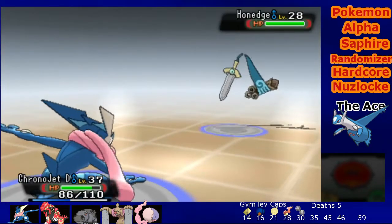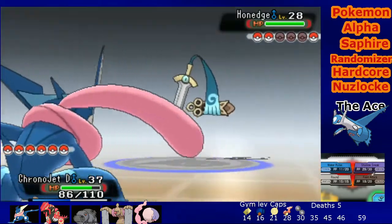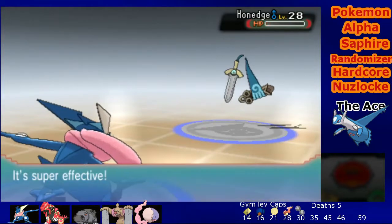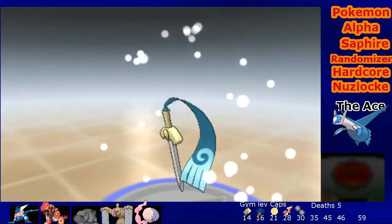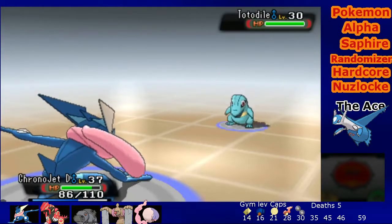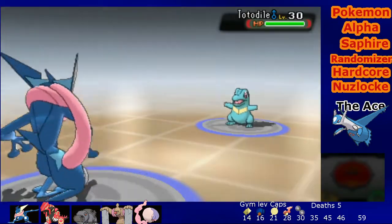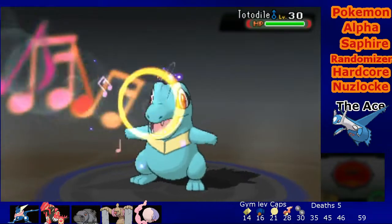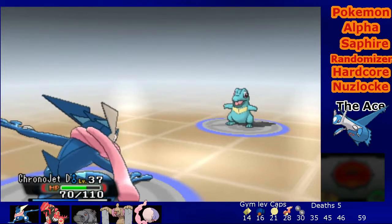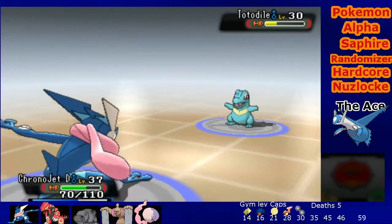Hone Edge - this thing's Ghost Steel. Feint Attack will be amazing here - go for it, Feint Attack Crono Jet! Amazing. Togetic - I'll use Growl first and then Feint Attack. It used Flail, which hurt a little bit but we're fine. Growl again - scoop, Feint Attack. No need for it.